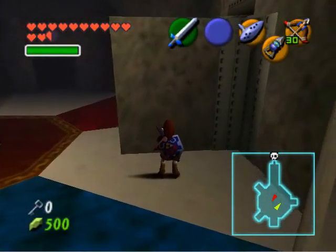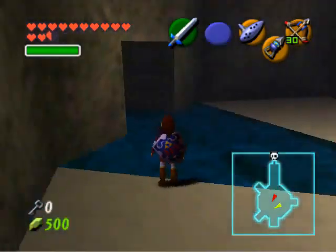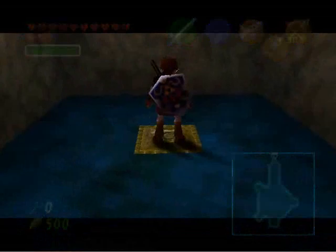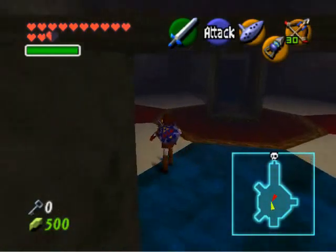Now I think this is the last time we're gonna have to do this rotation. Now we have access to the switch, which is going to open up the boss's room. Now that this is done, let's head over there.